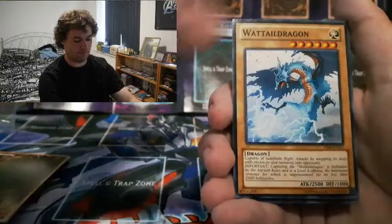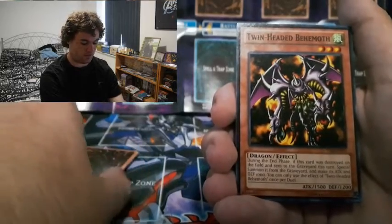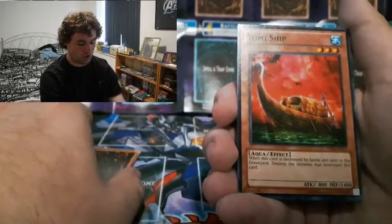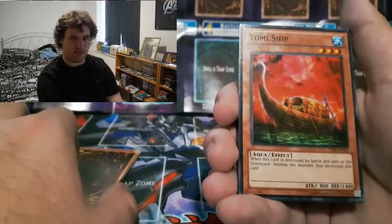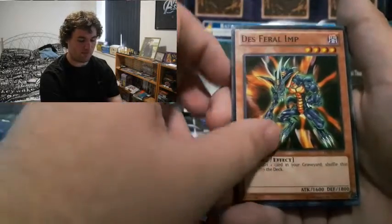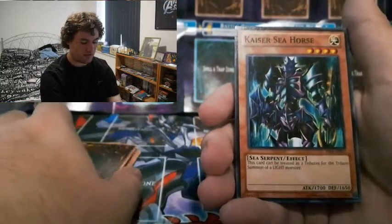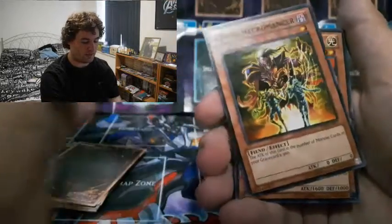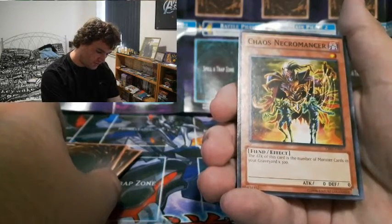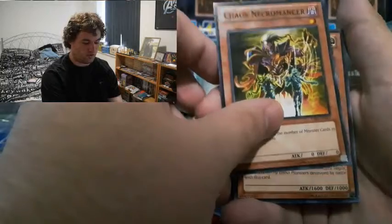Alexandrite Dragon - maybe. Water Dragon - no. That's it for normal monsters. Moving on to effect monsters: Twin-Headed Behemoth, Yomi Ship - I don't really see Kaiba using these. Feral Imp - he mainly used this in the Pyramid of Light movie. Kaiser Seahorse - yes, easy to summon Blue-Eyes. With two Kaiser Seahorses and two Blue-Eyes you've got a great setup. Chaos Necromancer - its attack and defense is the number of monster cards in your graveyard times 300.